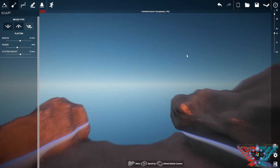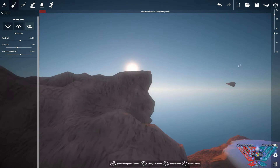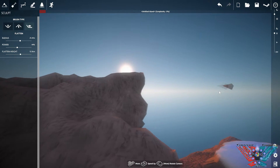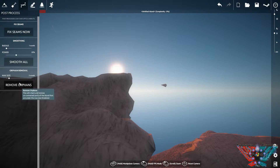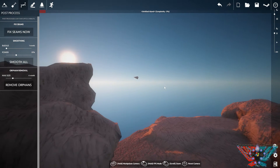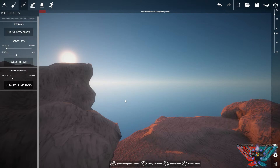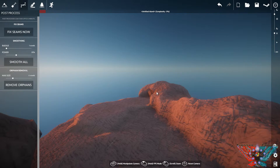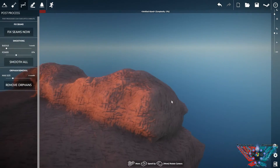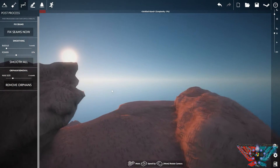Whenever you're working away you'll get little bits of island just floating in the middle of nowhere. For this they've got a remove orphans feature - I usually put it up to four or five just in case there are some bigger ones. Hit that and it'll go through the entire map and get rid of any little bits that are in the way or just hanging around that you can't get rid of. That's really handy.